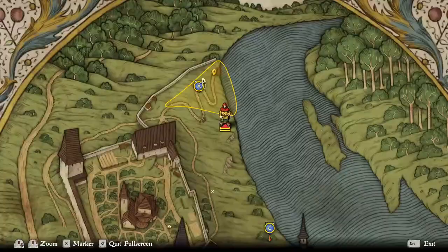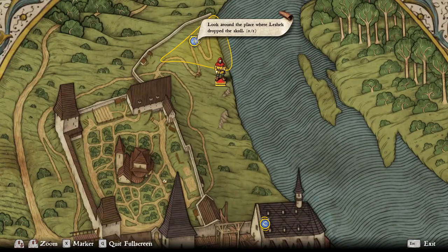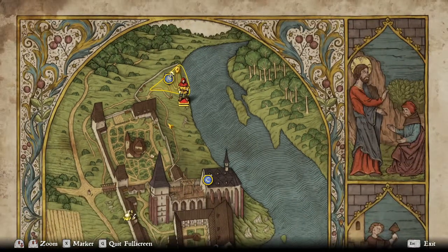So if we look at the map, we're currently working on finding the skull that was dropped by Leshek. So if you're looking for the skull, it's located in this location. And we can see the church is just to our south.